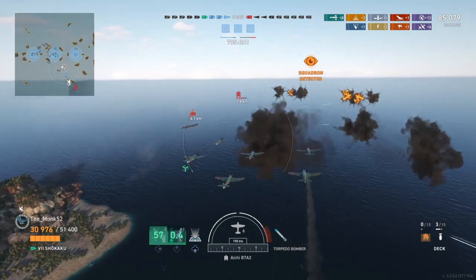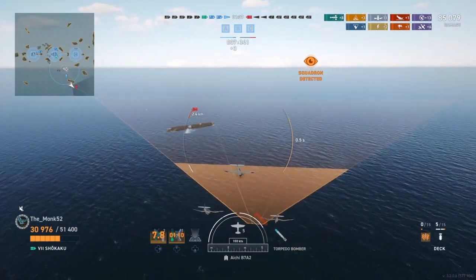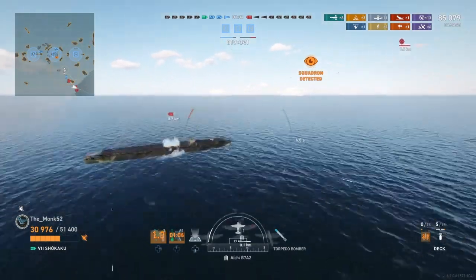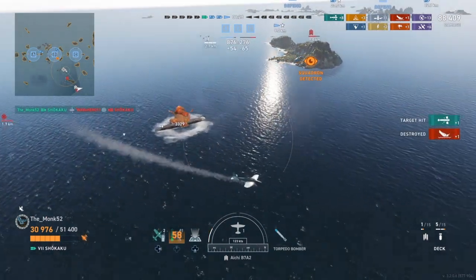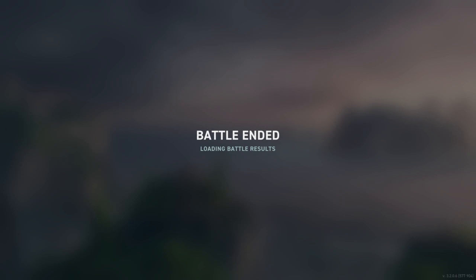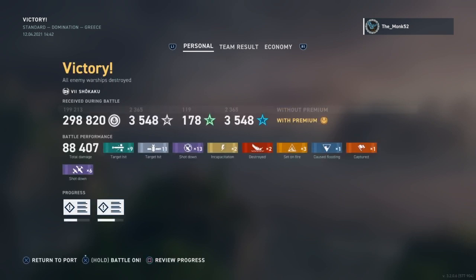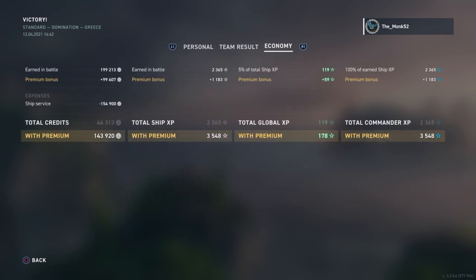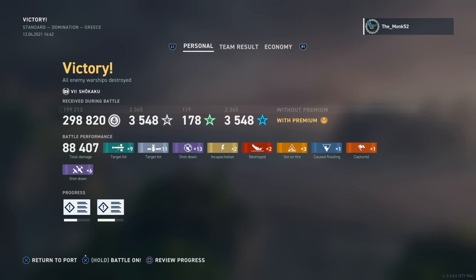No matter what AA you have, unless it's grouped together, you're always going to get one drop off. The Shikaku is such low health that it doesn't really matter — we easily get this kill. That's game. You can see the strength of the carrier right here: about 88,000 damage, nine torpedo hits, second on the team. With the Shimakaze smoking us up and helping us out, we pulled off a great game. GG to the Shimakaze. Hope you enjoyed this video, I'll catch you next time.